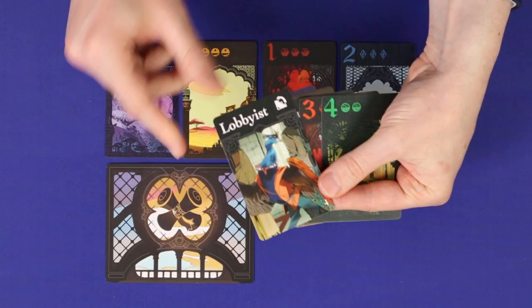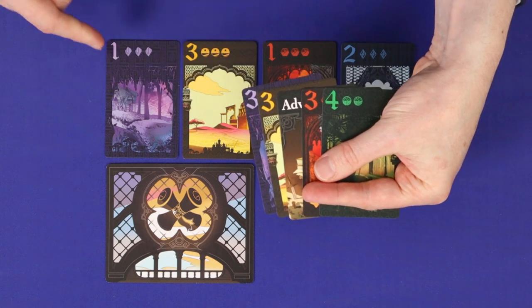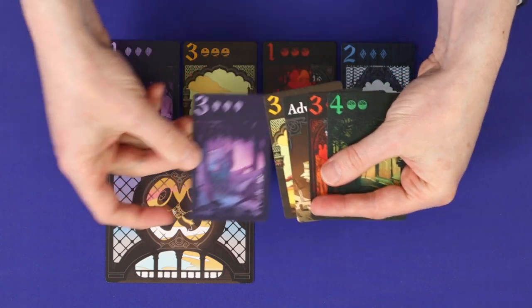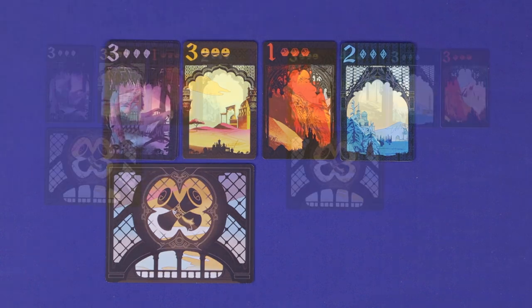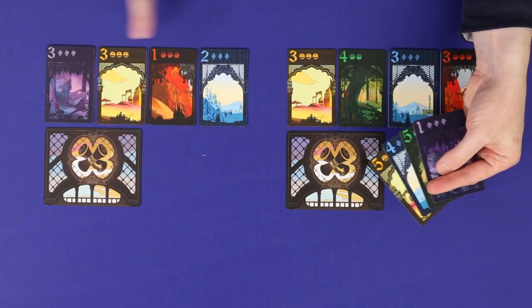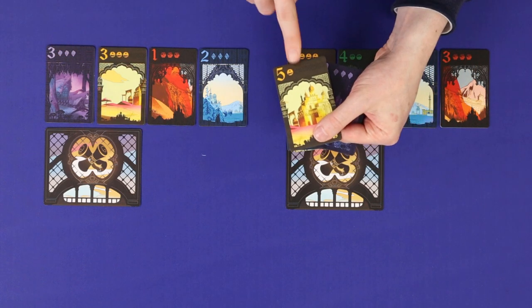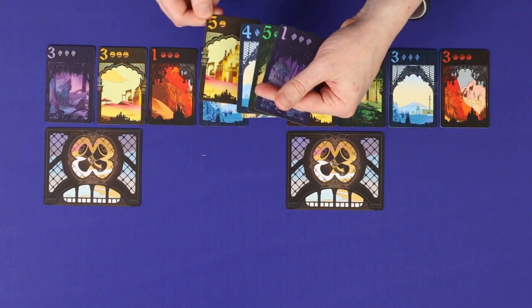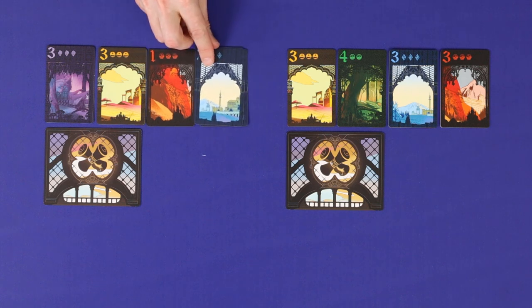When you play a lobbyist you can immediately take a player number card action, skipping over one number in the sequence. So for example, playing a purple three on the purple one. You're not allowed to do this if you currently have the highest or equal highest pile in that color. So this player could not play the yellow five, but you can use it to move ahead of somebody else — for example, a player could play a lobbyist to move up to blue four.